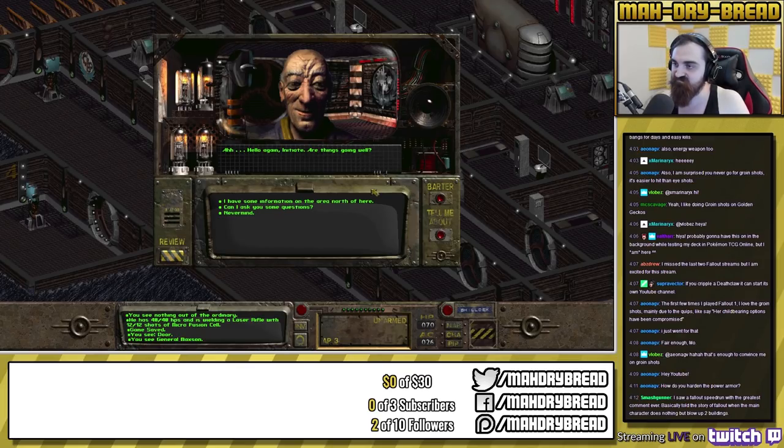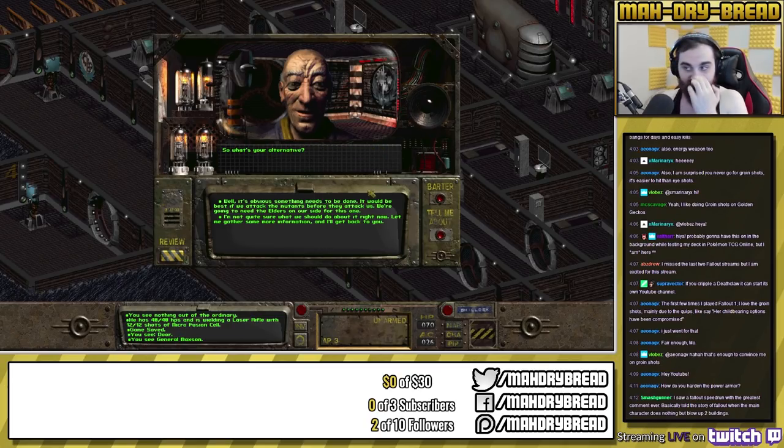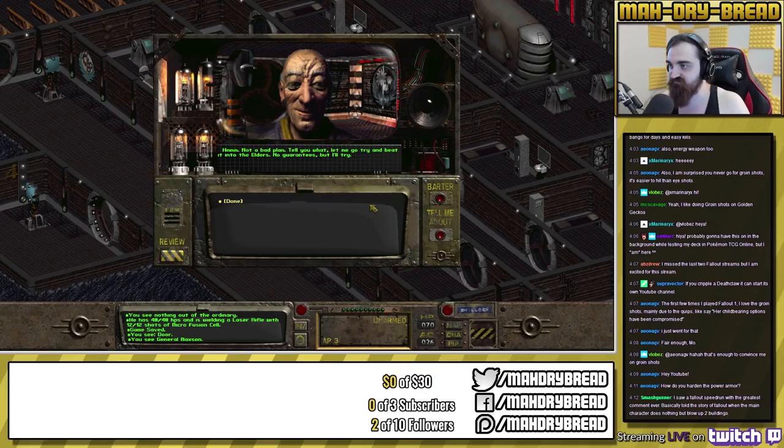Back at the Brotherhood: 'Hello again initiate.' I report that I saw their base — it's crawling with mutants. Maxon says they'll fortify the fortress. I push back: you can't play defense on this one — it's obvious something needs to be done. We should attack the mutants before they attack us. We're going to need the elders on our side. Maxon agrees to try and convince them.